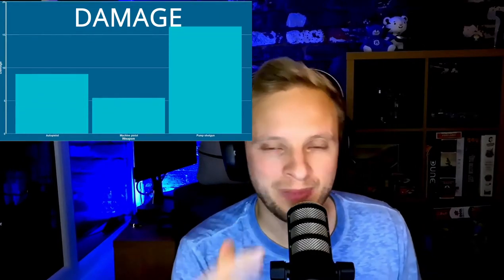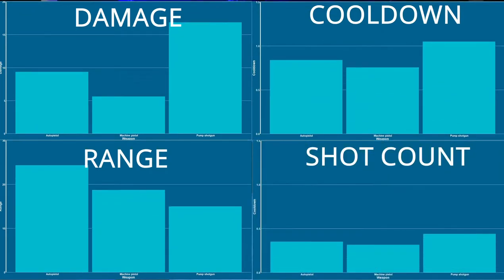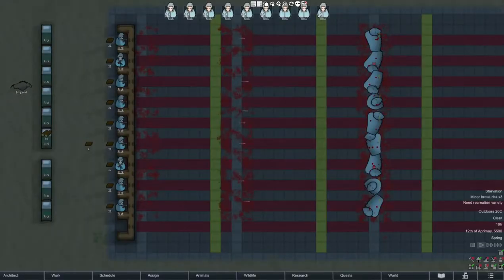With your RimWorld weapons, you've got all your stats — your damages, your penetrations, your ranges, your cooldowns, your shot counts — all these things which make it really complicated to figure out which gun does the most damage in which situation. So rather than figuring out all the stats, we're putting them all to the test in our trusty shooting range to see once and for all which are the best weapons.